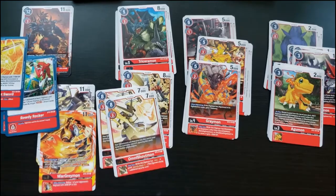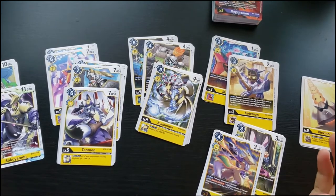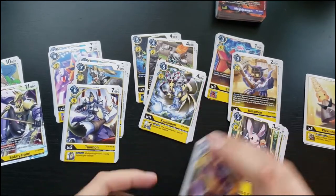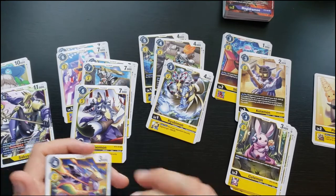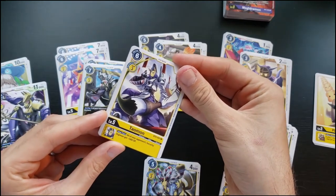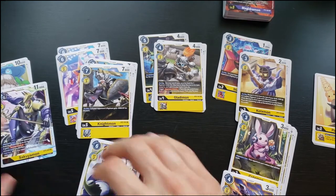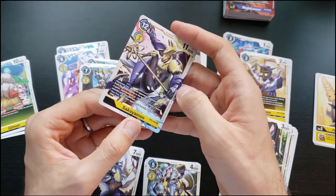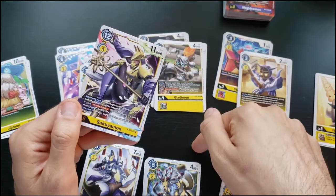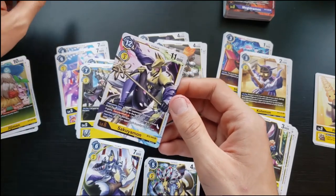Now yellow. I'm not very impressed with the yellow pull. There's the Renamon line: on play, one of your opponent's Digimon gets Security Attack minus one. Kyubimon says your opponent's security Digimon get minus 1000 DP. Taomon: all your opponent's security Digimon get minus 1000 DP. Sakuyamon: on your turn, your opponent's Digimon get minus 3000 DP. On your opponent's turn, if they move something from the breeding area to the field, it gains Security Attack minus three — stopping them from keeping something in the breeding area to keep it safe.